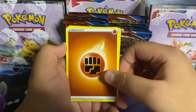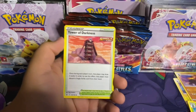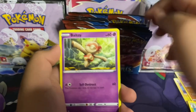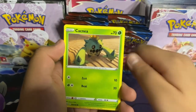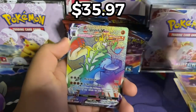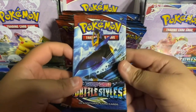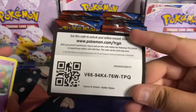Here's the code: fighting energy, Purugly — I can tell it's ugly — Tower of Darkness single strike, Girder, Boltund, Corpfish, Cacnea — this thing is ugly — Mawile. Reverse holo Falinks — what is this? Rapid strike — oh my god, we got a single strike Urshifu VMax! Next we have an Empoleon pack art.